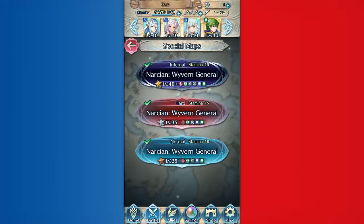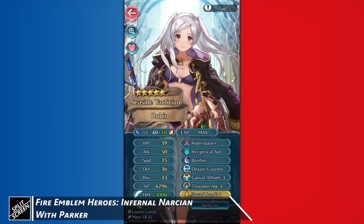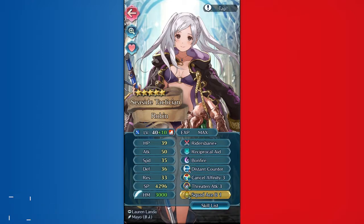Welcome back to another Fire Emblem video. Normally I don't use Dancers, but today I'll make an exception — just one exception. I was inspired by the guy who does all this stuff with just Roy, so I'm going to take my Summer Robin since she's plus 10. It'll be fun, I'm sure.